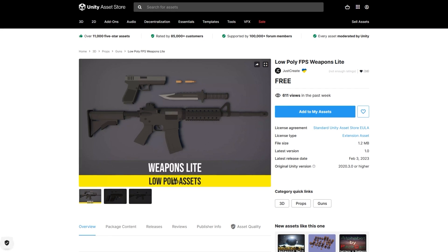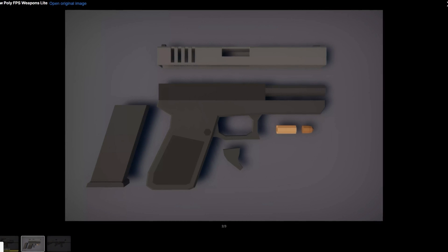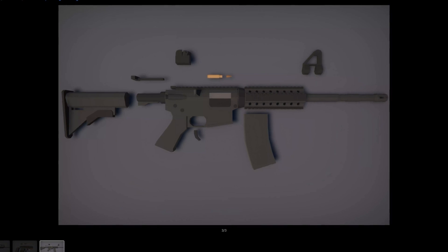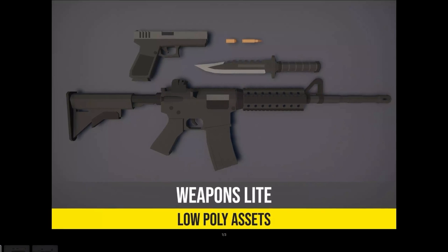If your game has some weapons, here is a nice low-poly pack — it features a pistol, a knife, and a rifle, all with separated body parts. I think this would be the perfect pack to do a quick prototype of a weapon attachment system. Being low-poly means you can start from this one as you build your system, then buy a complete pack to use in the final game. This developer has packs with tons of weapons for a really low price.